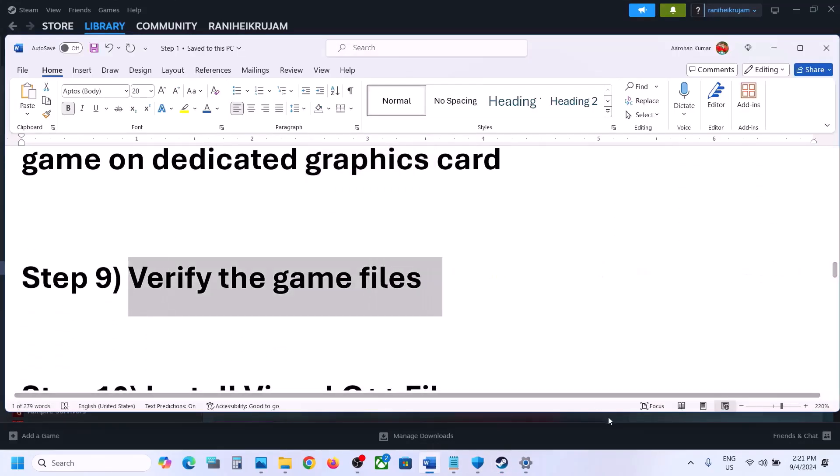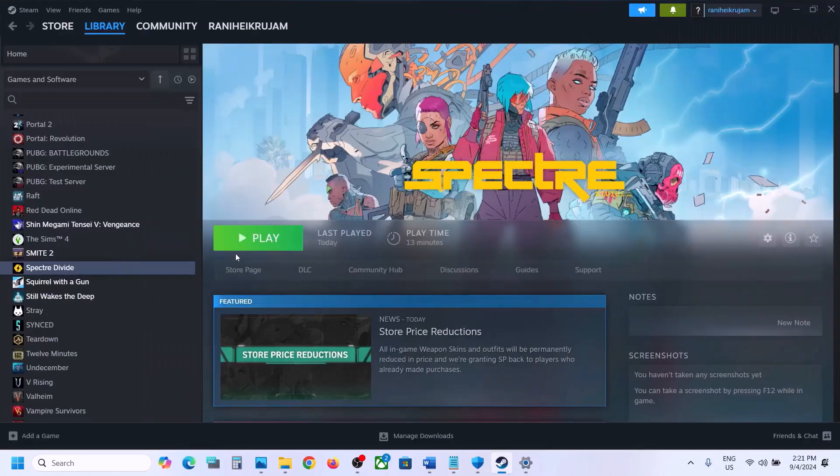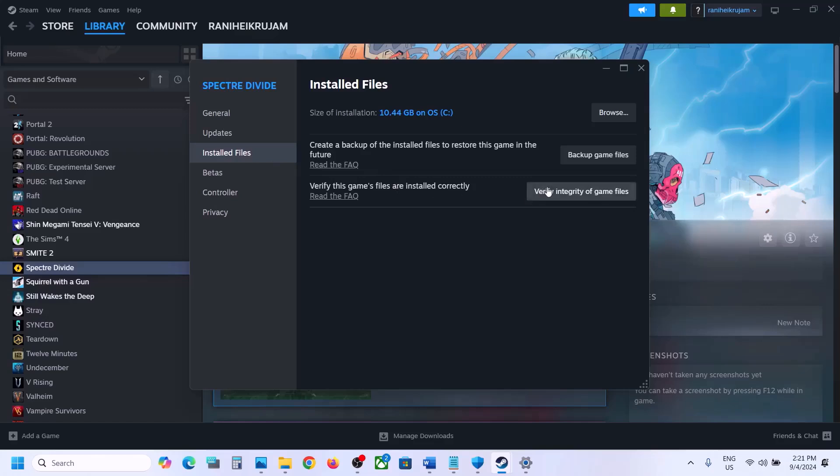The next step is to verify the game files — do not ignore this. Right-click the game in Steam and select Properties. Go to the Installed Files tab and click Verify Integrity of Game Files. Once the verification is 100% complete, launch the game and check.